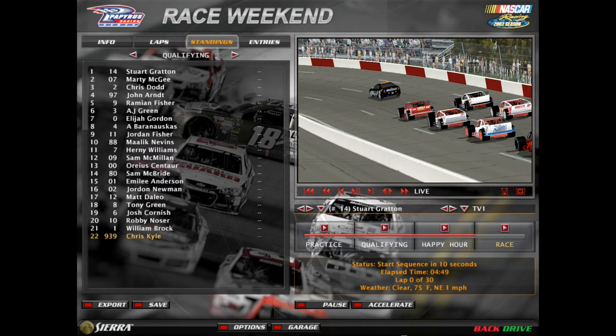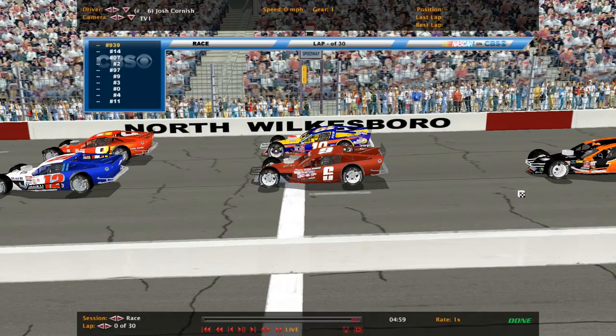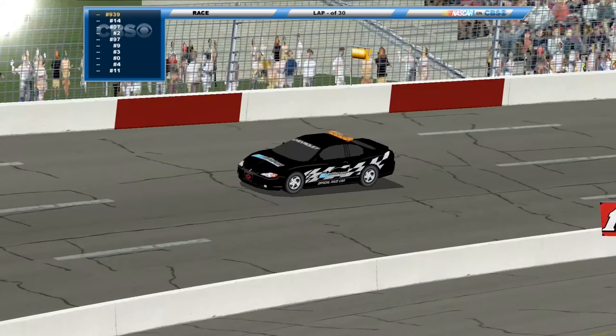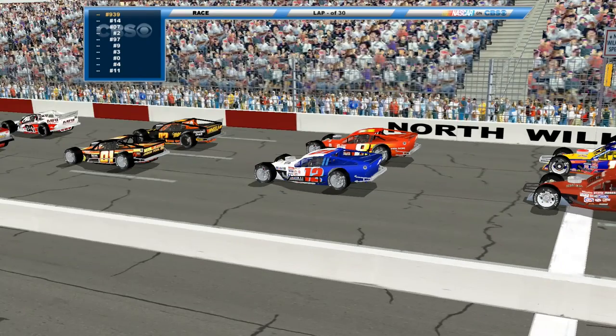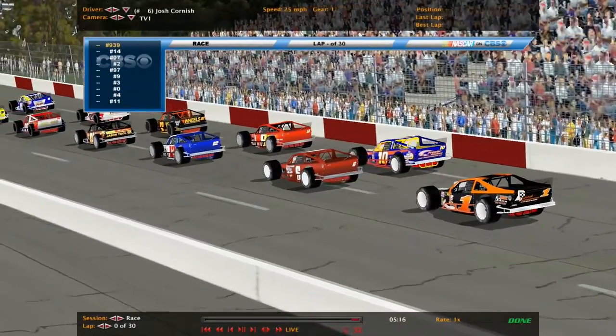Welcome to the final race of the season of the Advocare Modified Tours Season 3. Stu Grayton and Marty McGee on the front row for tonight's race. AJ Green has a 25-point lead ahead of the 6th, Josh Cornish, the rookie.